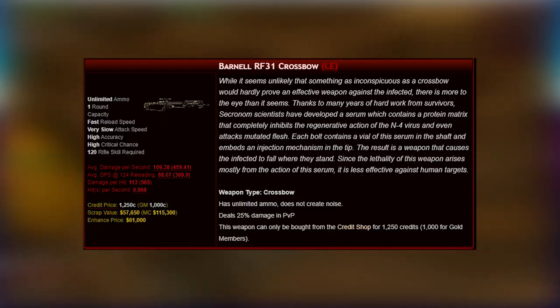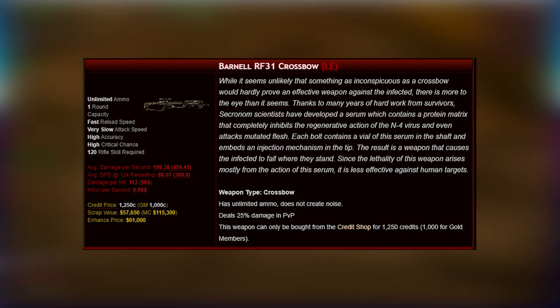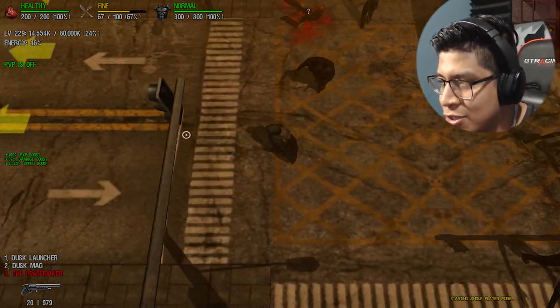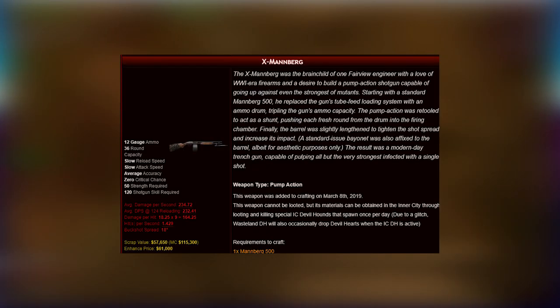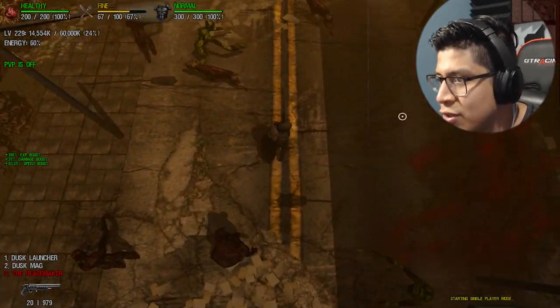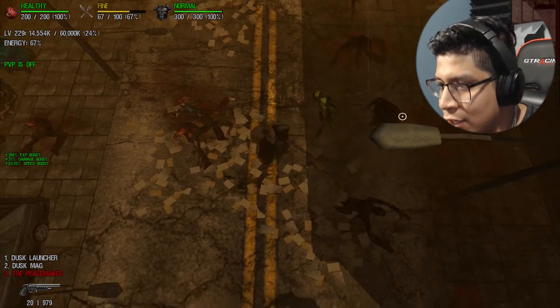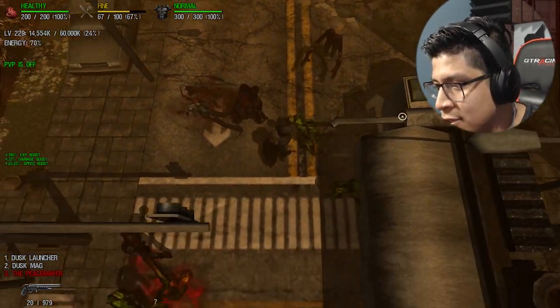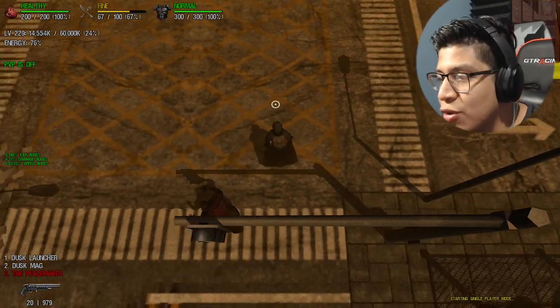We now have the crossbow which has unlimited ammo and hits around 700–900 damage on a high critical chance hit. Then you have the X Gran, the regular Man Brig — it just doesn't make sense to run for X Dusk. The only reason to go for Dusk is if you really just want to win, or if it's a clan event where you're the reason your team wins Clan TPK or Clan TS.